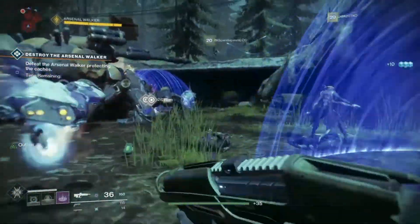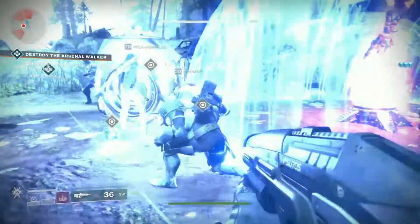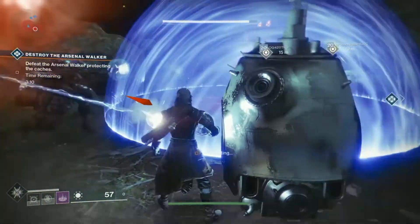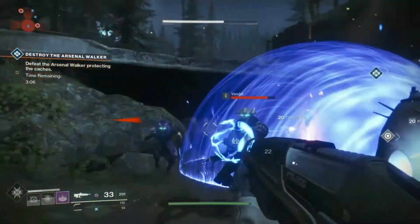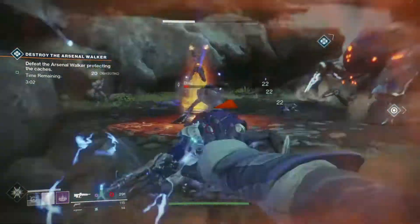You are not going to want to apply any more DPS to the Walker. You're simply going to pick up the three arc charges. Preferably you want to put two of them into one of the weapon caches, and by putting two into one, you are then going to open up that weapon cache and a Scorch Cannon is going to appear.